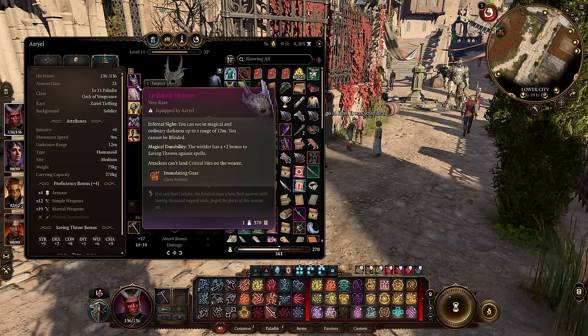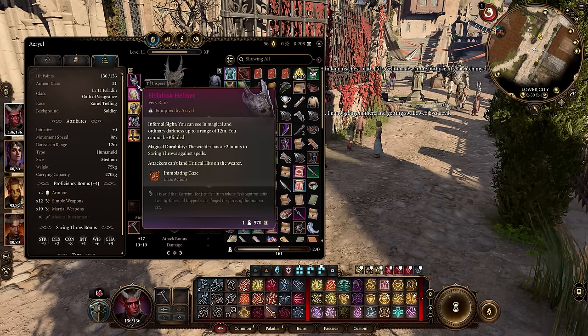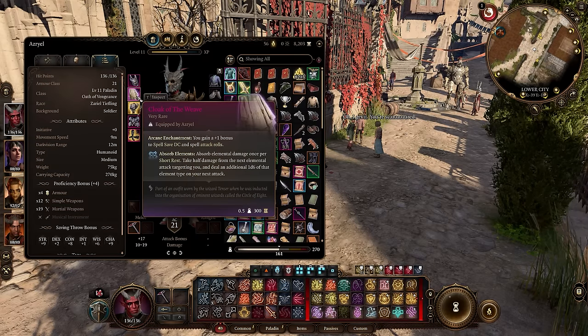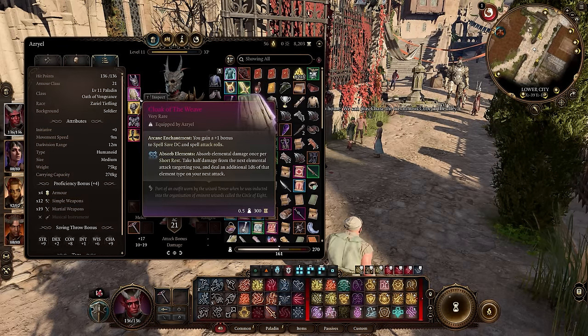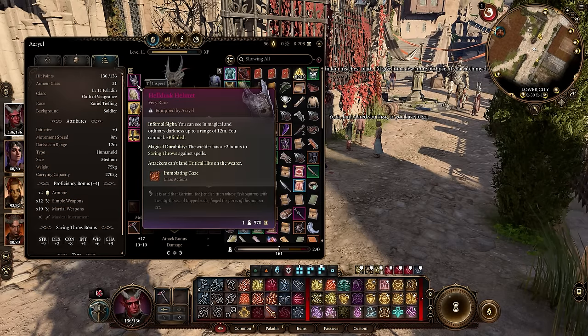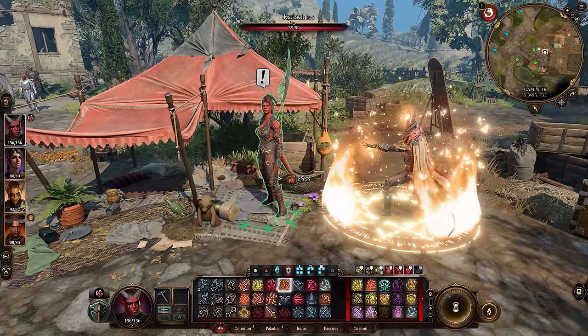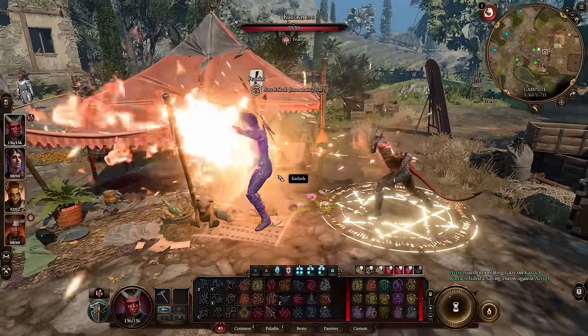The perfected helmet comes with infernal sight — you can see in magical and ordinary darkness up to 12 meters and cannot be blinded, even through darkness spell effects like Arms of Hadar. It also gives plus 2 magical durability for a plus 2 bonus to saving throws against spells, attacks cannot land critical hits on you, and you have the Immolation Gaze active ability which sears and frightens the target, deals extra damage if the enemy is already burning, and even causes them to flee.